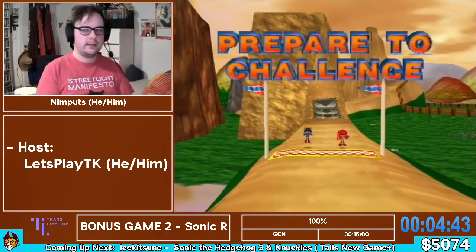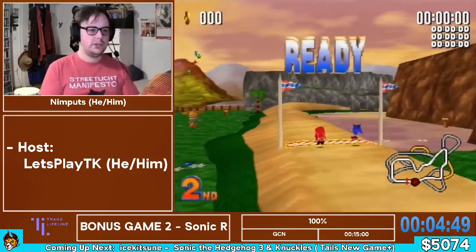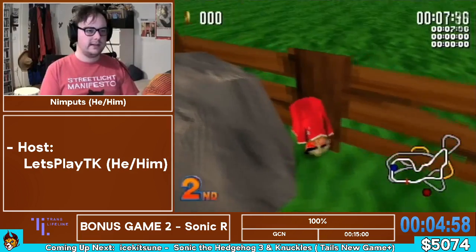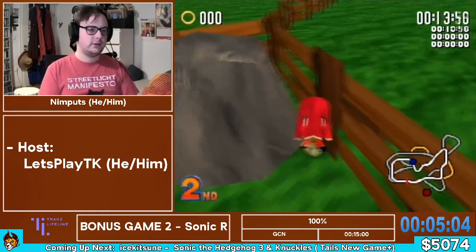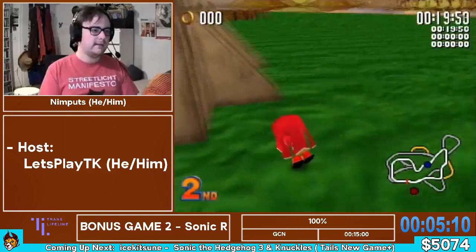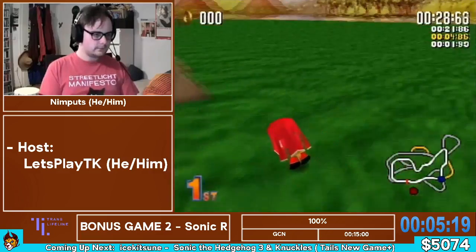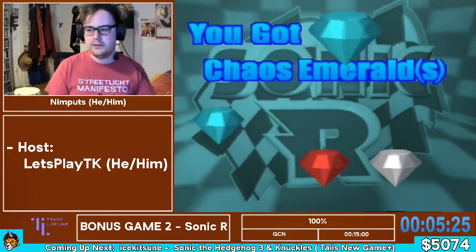Coming up to the end of Resort Island, and now we are going to do the same thing I did previously in Reactor Factory — just beating the stage as quickly as possible, which in this case is turning around, heading over to this rock right here and wiggling back and forth. The thing about these clips is they are very inconsistent and can take anywhere from basically instant to however long they want. So if you want a good time in this category, you really got to grind for good luck with the clips. That was all right for a no-reset run, but it can go much quicker. But yeah, that's Resort Island — another cutscene skip, and we are off to the next stage.